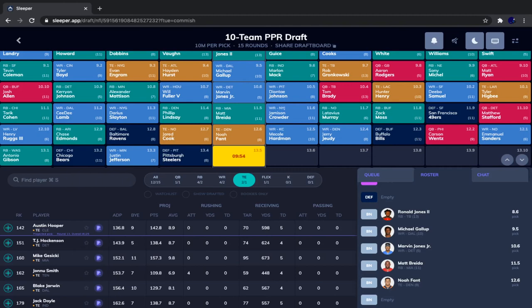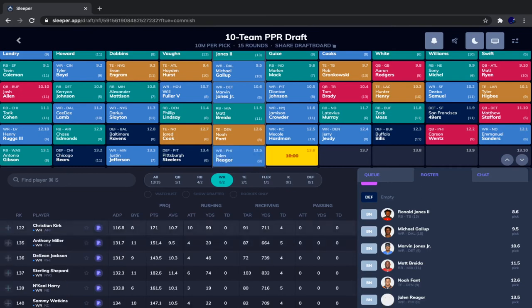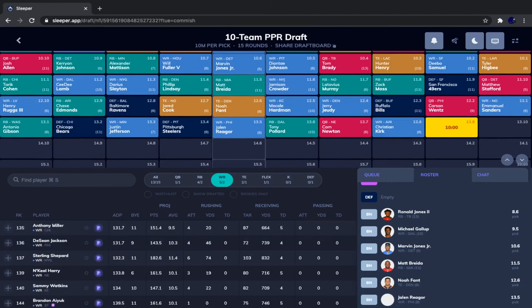Jared Cook went, then Baltimore defense, Chase Edmonds, Henry Ruggs, Antonio Gibson, Chicago defense, Justin Jefferson, and Pittsburgh defense. Both Nkeal Harry and Jalen Reagor are available. I'll take Reagor — they're very close in my rankings, but Reagor is going to be in a much more pass-friendly offense. He's a rookie but I could see him becoming the WR1 in that offense. At some point in the season he'll break out and have a stretch where he dominates. We'll take Reagor.